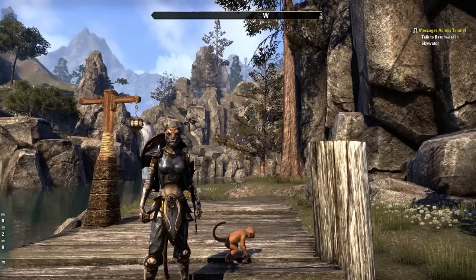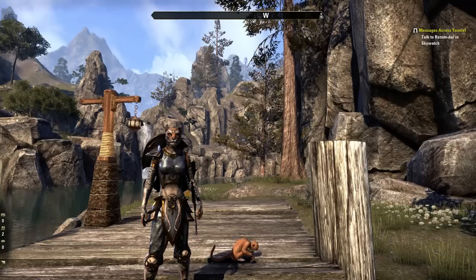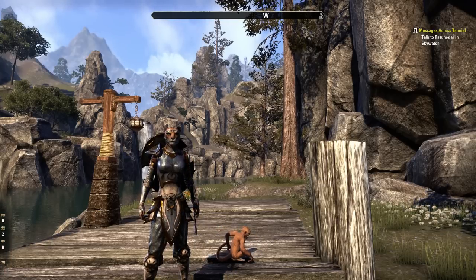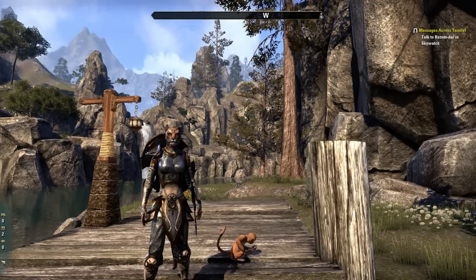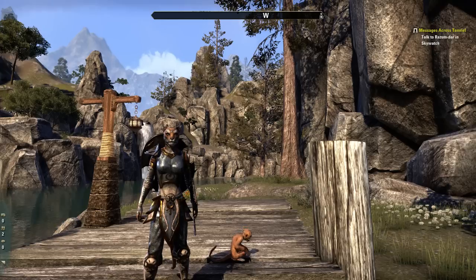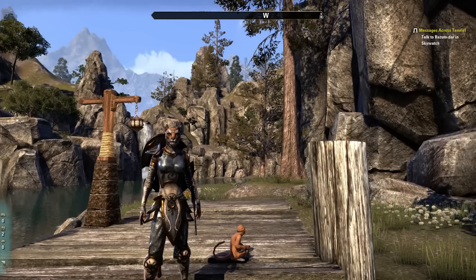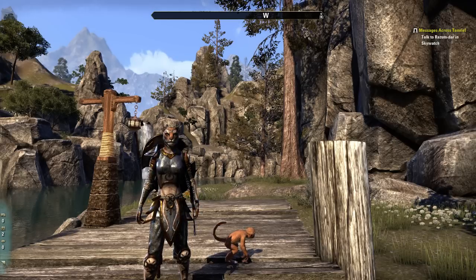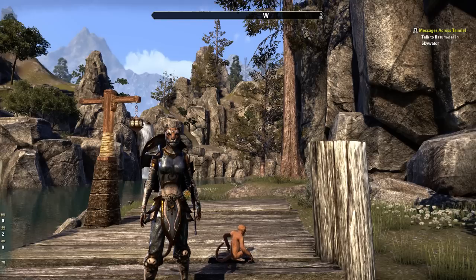Between those two values you get diminished returns. The same goes for block capability — after about 65% block reduction, you get diminished returns. They don't want you to have 100% block capability, just like they don't want 100% crit rate or 100% in anything. They want your character to have weaknesses because the character can only go so far. Anything past 36 points in champion points gives you higher diminished returns — they used the same formula throughout the game.